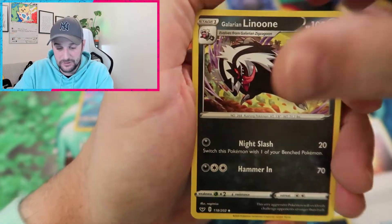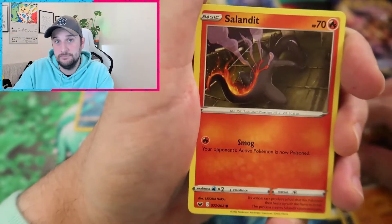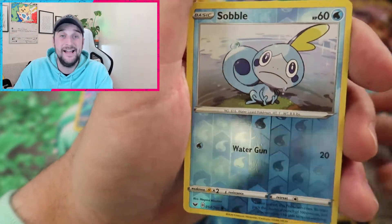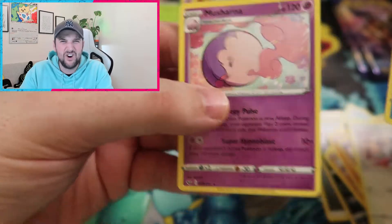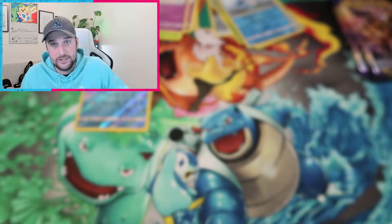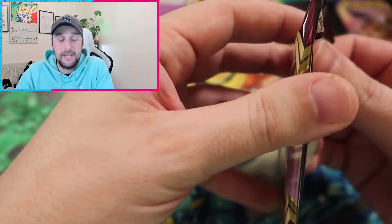We do have some Pokemon Go content coming as well. I've just started to get back into Pokemon Go, so my Pokemon are only from Gen 1 and Gen 2, which is really strange seeing as it's now on Gen 5. As we get a reverse holo Sobble. And Mashana — three times in this pack opening! Holy moly. Mashana is the worst card out of this whole collection for me.